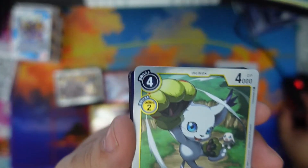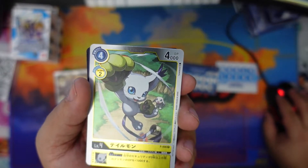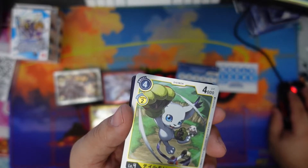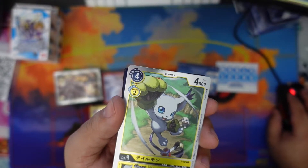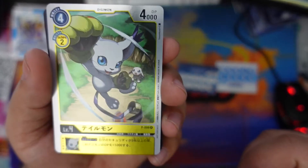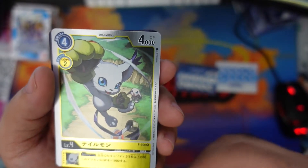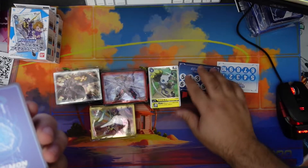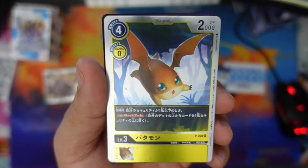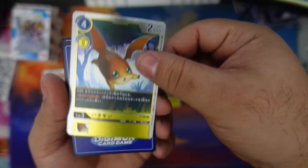I don't know this card — hold on, let's go back to the website. What's this card name? So you get one of each right. This one is Gotsumon, which is inheritable: if on your turn your security is three or more, this Digimon gets plus 1K. This one is Patamon — when played, if your security is one or less, recover one. Okay, it's a good card.